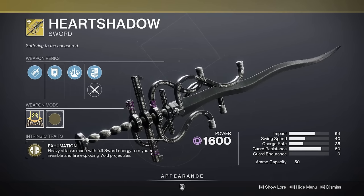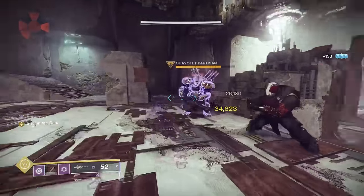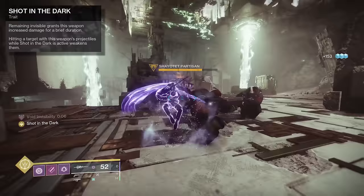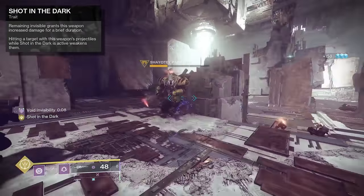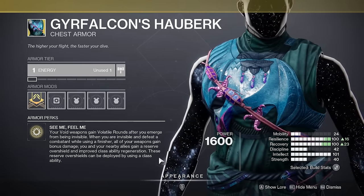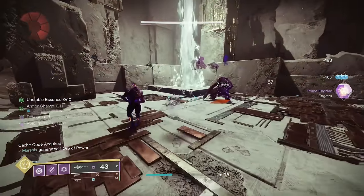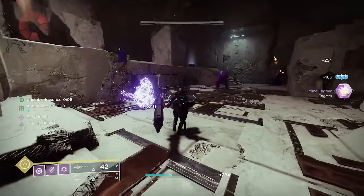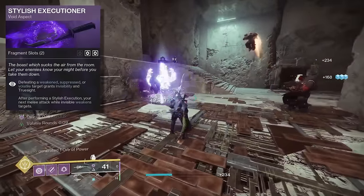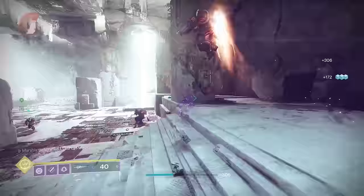You can actually make Heart Shadow a decent damage option. Heart Shadow has the ability to turn you invisible with its heavy attack. While you're invisible, this weapon deals more damage and weakens enemies on hit. Pair this with Gurr Falcon's Hauberk, and now each time you emerge from invisibility you'll also gain Volatile Rounds, creating extra explosions to deal damage. And with Stylish Executioner, killing volatile targets will turn you invisible again, which helps with Heart Shadow's exotic perk.